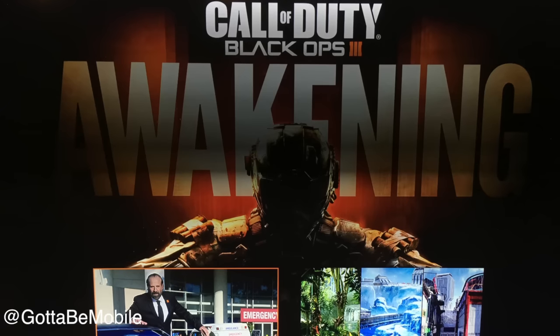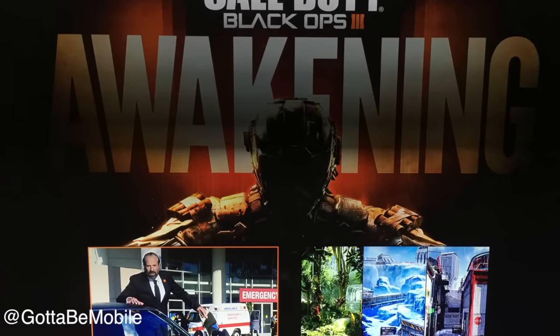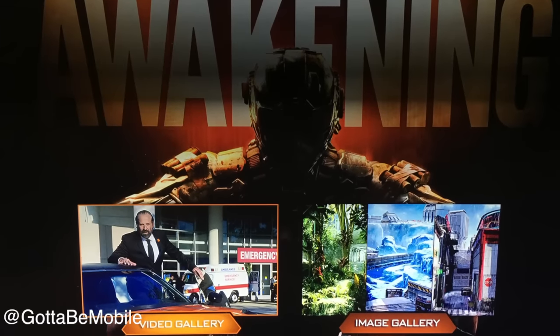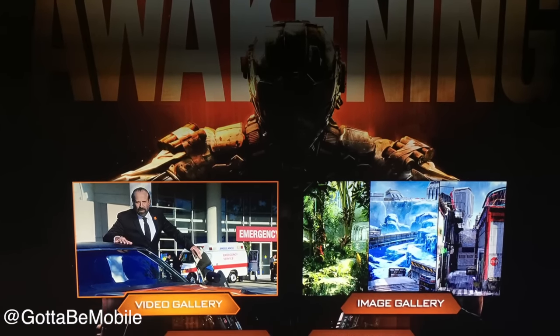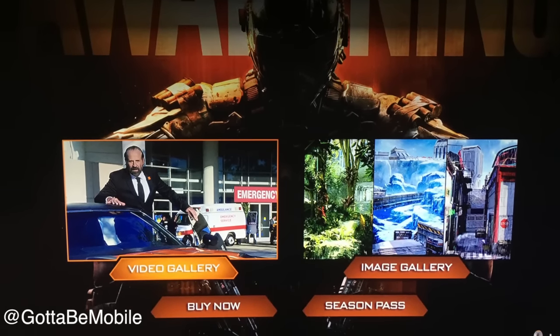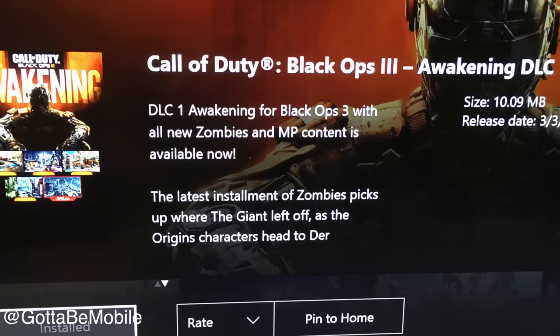This will take you to a set of options where you can watch a trailer, look at images, but you can also choose Buy Now or Season Pass. No matter what, even if you already own the Season Pass, go ahead and select Buy Now, and this is going to take us to a screen where we can actually download and install the new maps.